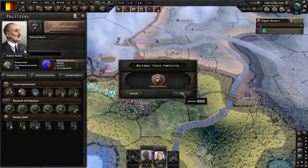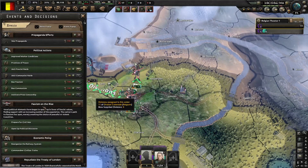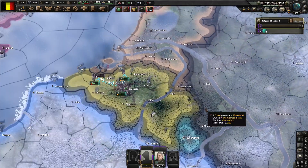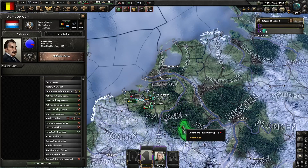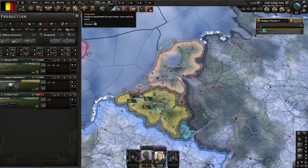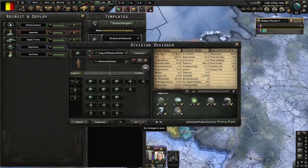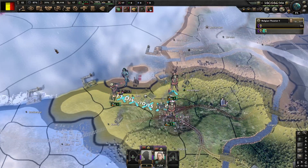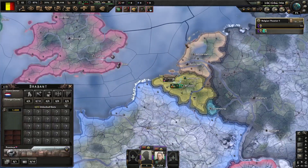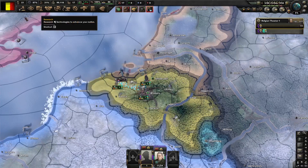Our first focus, Political Effort, just finished. With that political power we just gained, we are going to be getting a fascist demagogue and will start flipping to fascism slowly. There is one important thing though: we will not be joining Germany, as that will trigger France and Britain to potentially guarantee the Netherlands and Luxembourg, which we need. Also, as we have enough guns, we are going to start exercising these guys indefinitely until we get enough XP to change the division to a 7-2 format, which will get the job done very easily and push through the Netherlands with basically no losses.